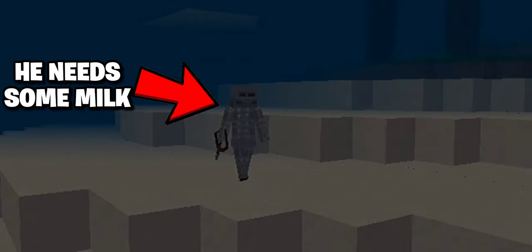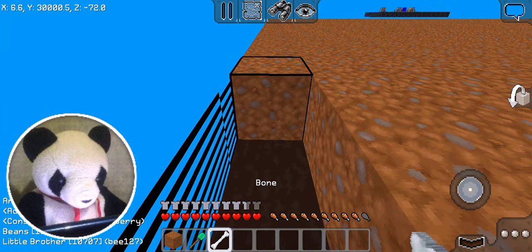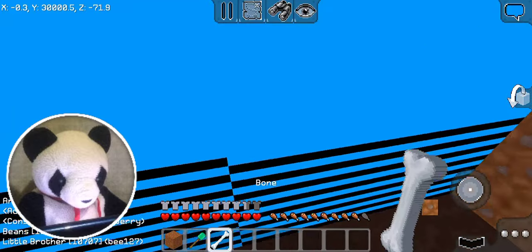If you wanna find bones, skeletons aren't the only option you've got. The other option is to get bones from dirt. That's possible — I just got a bone from just digging dirt. You can also dig out dirt with grass, and that could give you a bone also.